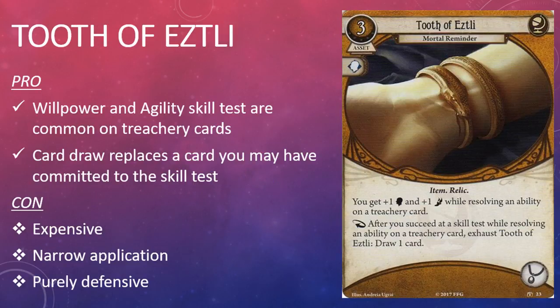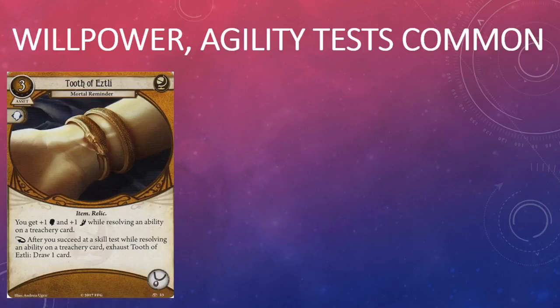The third Seeker card in the box is the Tooth of Eztli — Mortal Reminder. It's a three-cost asset with the Willpower skill icon and the Item and Relic traits. It takes up the accessory slot. Its game text reads: you get plus one Willpower and plus one Agility while resolving an ability on a treachery card. It also has a response: after you succeed at a skill test while resolving an ability on a treachery card, exhaust Tooth of Eztli to draw one card.